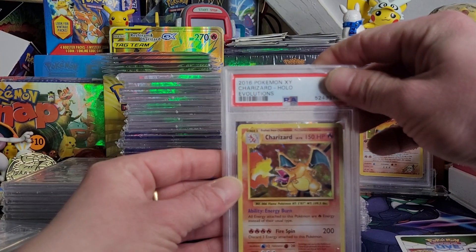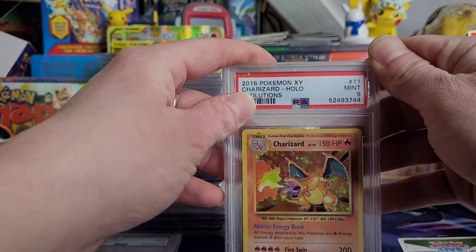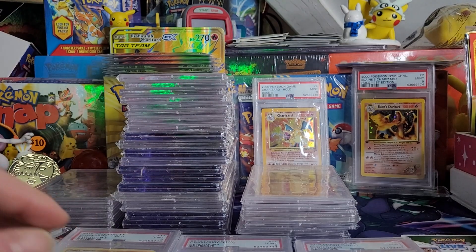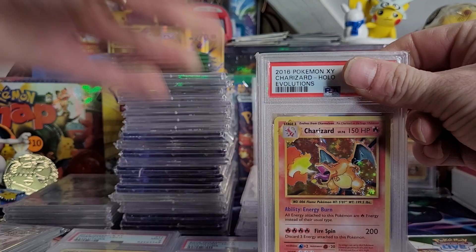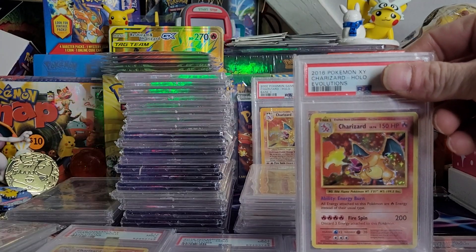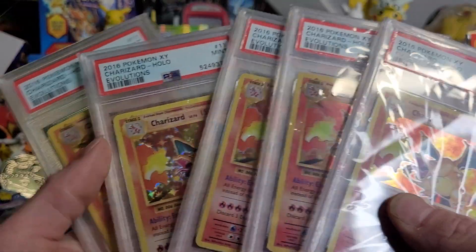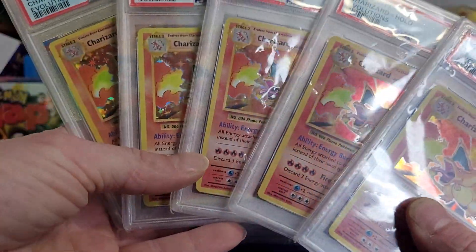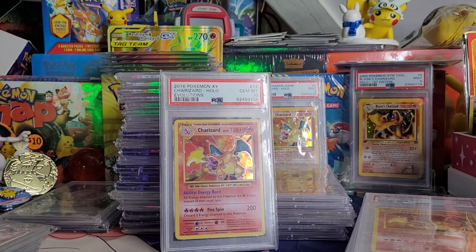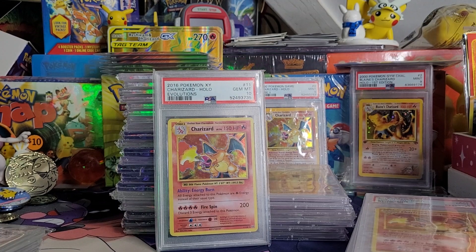And then I've got five Evolutions Charizards, all in sequential numerical order — all Mint 9. To go with the Gem Mint 10, baby! Got the one Evolutions Gem Mint 10 — I was able to snag one of them, ladies and gentlemen.